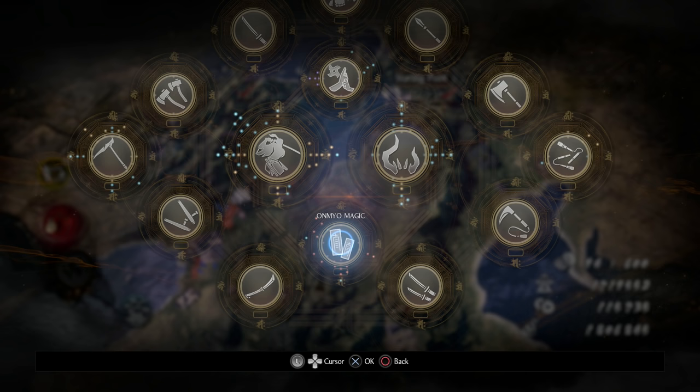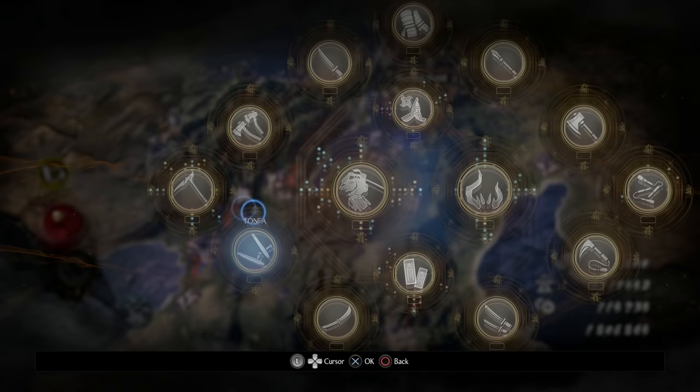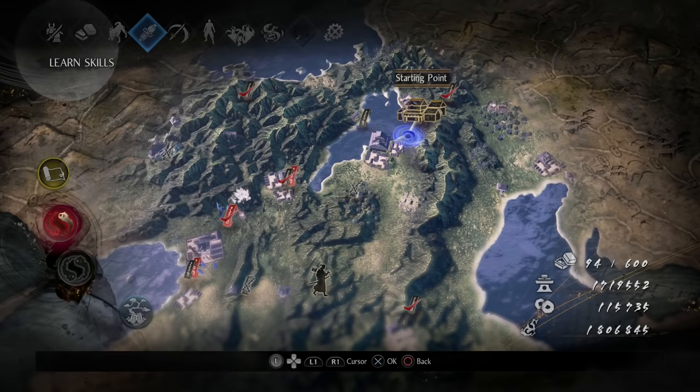For this build, get at least 30 Magic no matter what weapon you choose. I'd recommend a weapon that scales with Magic — your best options are the Switch Glaive, which I think is the best for this build, or the Split Staff, which is a new weapon everybody loves. Both scale with Magic, and we're going to be heavily focusing on the Magic stat, so that's why those weapons are good.